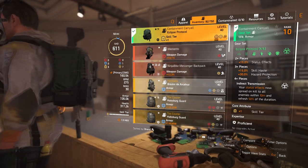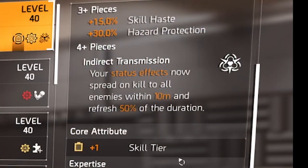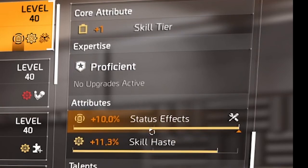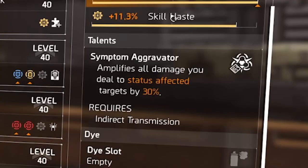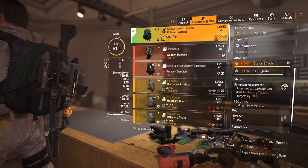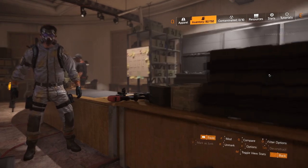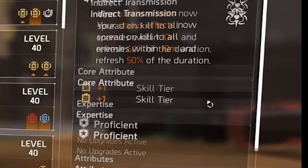For the backpack I'm also using Eclipse Protocol. Core attribute is skill tier, attributes are status effects and skill haste with a skill haste mod. The talent is Symptom Aggravator: amplifies all damage you deal to status-affected targets by 30 percent. Since we're dealing a bunch of blind and burn, this is pretty much active all the time.